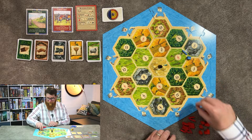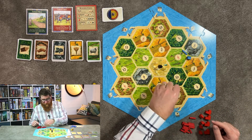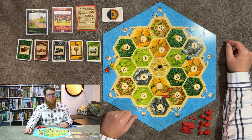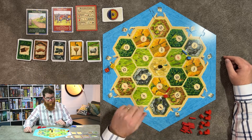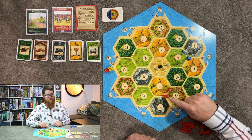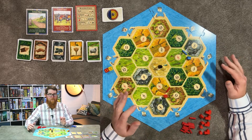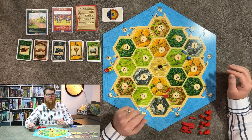Once setup is complete, you can begin to play. Each player's turn is very simple — you're going to be rolling the dice. The game comes with a pair of dice, and once you roll, whatever number is rolled, anyone who has a settlement or city bordering one of those numbers is going to get a resource card matching that landscape type. This happens simultaneously for everyone, whether it is their turn or not.